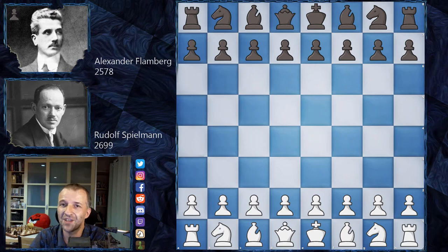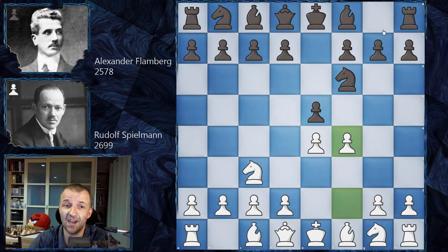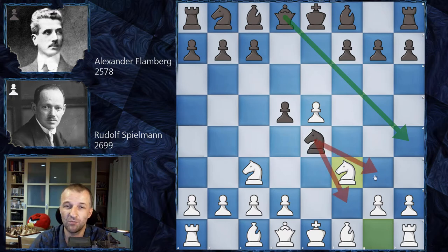Rudolf Spielmann opens with e4, we have e5, Knight c3 — a very interesting game. f4 is probably coming. Knight f6, f4 as planned, and now the strongest move — what would you play here? You don't take this pawn. The most popular move, both 100 years ago and nowadays, is d5. We have f takes on e5, Knight takes on e4, and here Knight f3 is a very important move — otherwise the queen could come to h4, and with the knight on e4 that would be deadly for White.